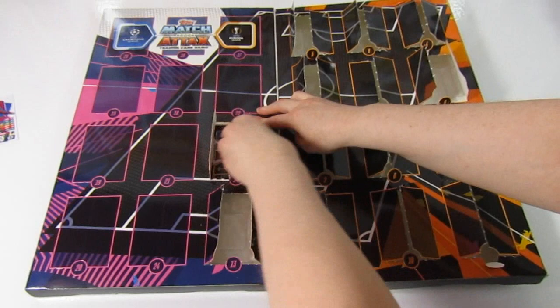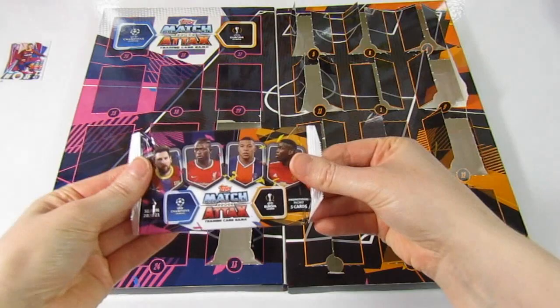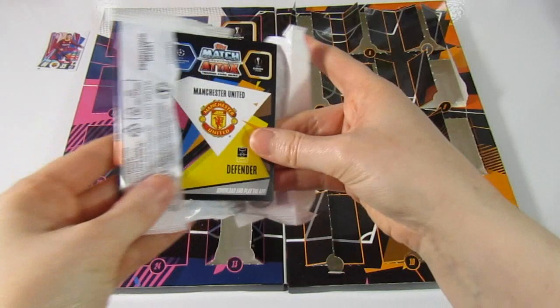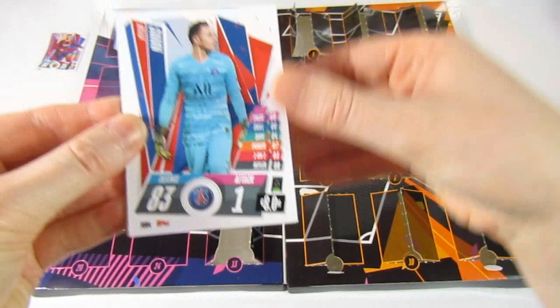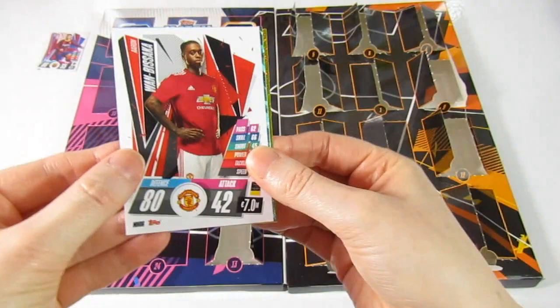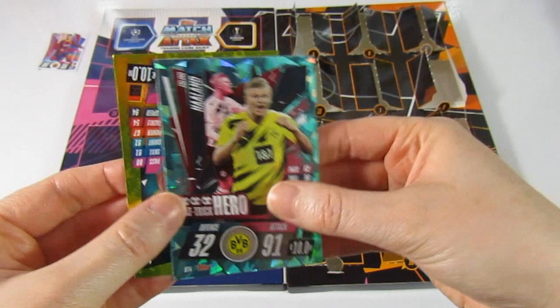Door number fourteen — can I get both the hundred clubs? Okay — there is the code. We have a Nevis, Forest, then a Viseka, another Haaland hat-trick hero, and a Sane star player.